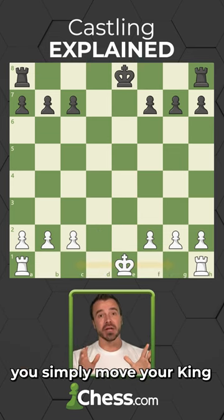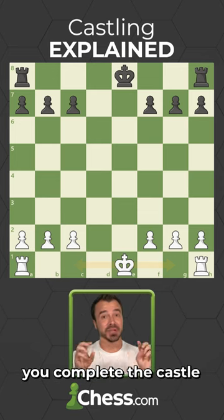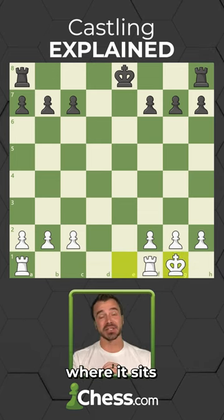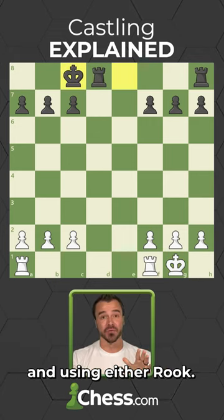To castle, you simply move your king two squares toward your rook. Once the king is there, you complete the castle by hopping the rook over the king where it sits right next to the king. You can actually castle to either side of the board using either rook.